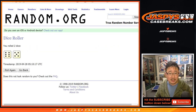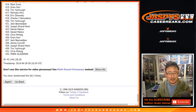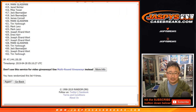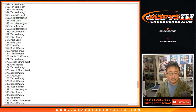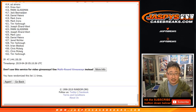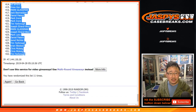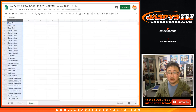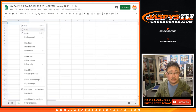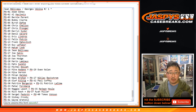Let's roll the dice and randomize the list 11 times. Come on, random.org. Rolling one through eleven — 6 and a 5, 11 times. We've got Nicholas Hines all the way down to Tim Yarbrough. Once again, 6 and 5, 11 times for this list.